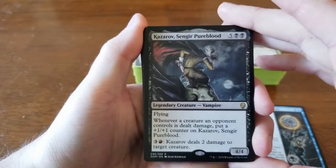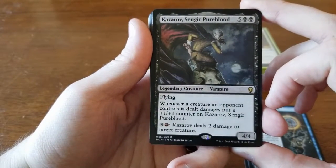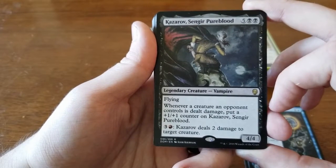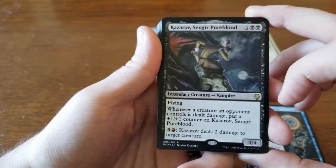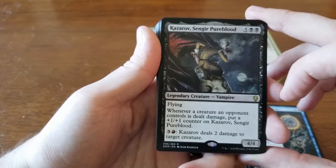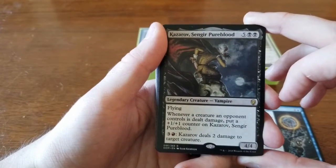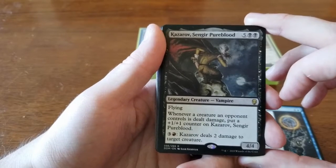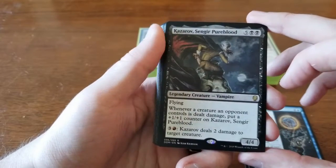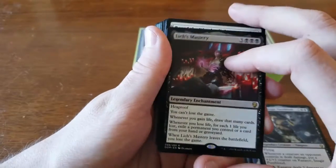We also pulled Kazarov Sengir Pureblood — five and two black, a 4/4 vampire with flying. Whenever a creature an opponent controls is dealt damage, you put a +1/+1 counter on Kazarov. You pay three and red and he deals two damage to target creature. He's a pretty decent bomb, but we didn't go heavy into black, and he costs seven for a 4/4 flyer when there are stronger flyers at lower costs. We didn't play him, though we probably could have.